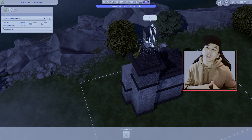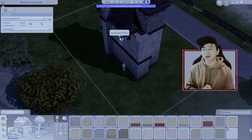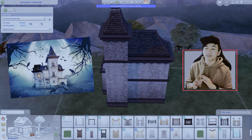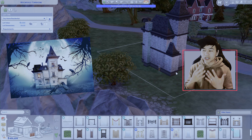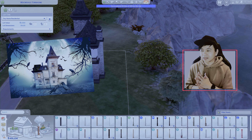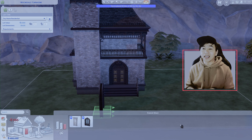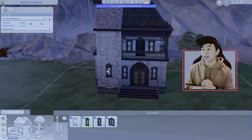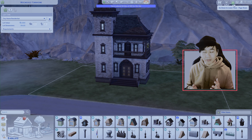My inspiration for this build came from Google as per usual. I was looking up haunted houses and came across this image. I didn't try to copy the house exactly, but I just got some of the aspects that I liked from the image and used that in my build. I really loved the tower and the general shape of the building in the picture, so I took those aspects and ran with it. The building in the picture is very light and bright and doesn't feel scary at all, so for my build I used darker bricks and a heap of black to give it more of a somber mood. I also used the windows and the main door from the vampires pack because they looked heavy and helped with the somber mood that I was aiming for.